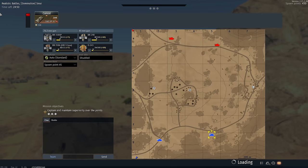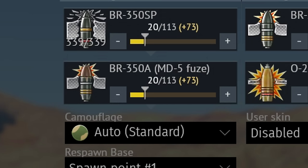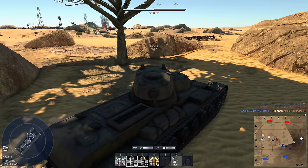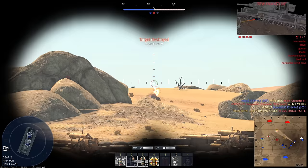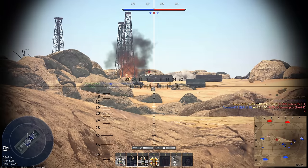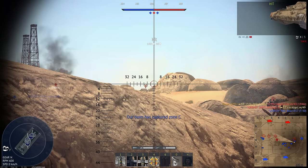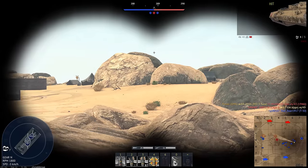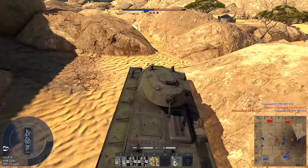At least we got another full down tier immediately afterwards. Maybe I'll bring a bit more APHE. He saw us. How far away is that? Yep, that'd be it. I'd say that's like 600 meters. Pretty much exactly. It's a shame he reversed at the last second. Something tells me we're not going to be able to fit through this gap.